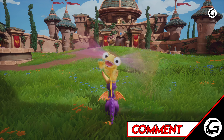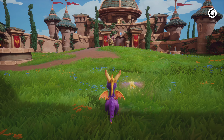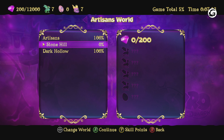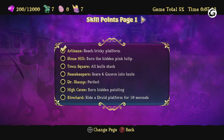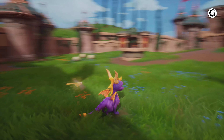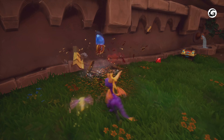Let's begin by looking at our guidebook to see what we need. We've got 200 gems, dragons, and an egg to collect, and there is a skill point where we have to burn the hidden tulip.